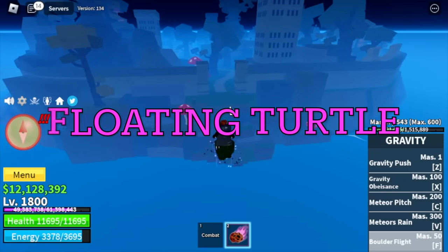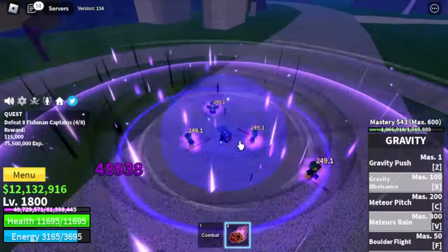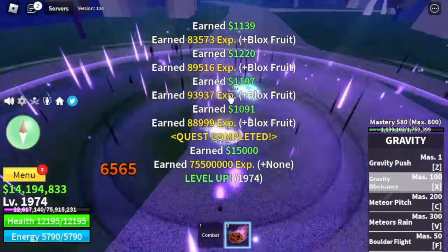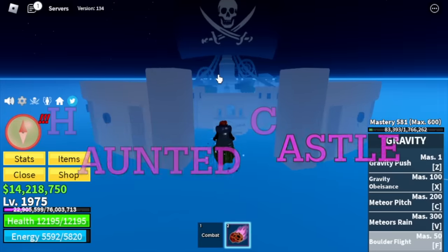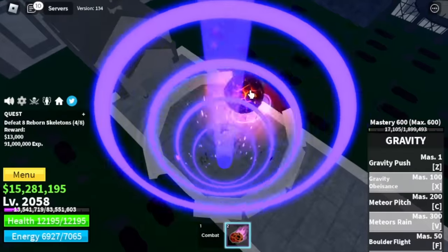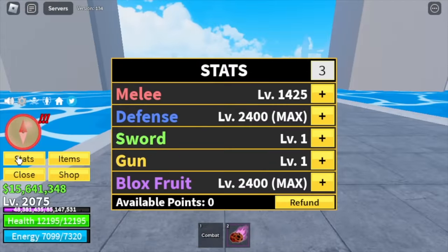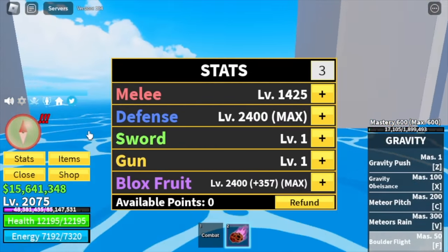Next island is the Floating Turtle. Our only target is the Fishman Captains — because they're near each other and the quest giver is very close. Grind here until 1975. After that is the Haunted Castle. Only target: Reborn Skeletons, same reason as Fishman Captains. Target here is 2075. Stats: Max Defense and Block Fruits — all remaining stats go to melee.